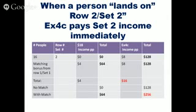When a person lands on row two, set two — I've heard people say you get paid immediately if a person has bought that set. With the Executive Four Corners plan we've already bought it, so it pays right away. But if a person hasn't bought it, the income does not come immediately. You might get income as a matching bonus from set one if you've sponsored all or some people in your first row. The most possible you could make from the match in the $18 plan is $64.